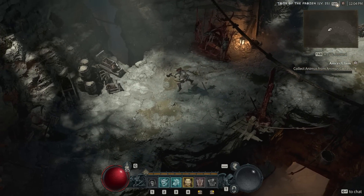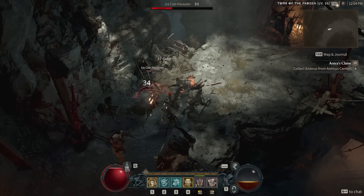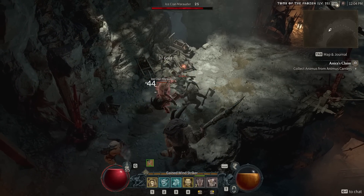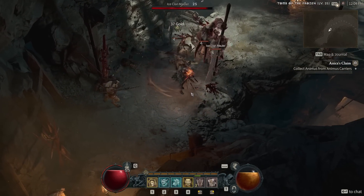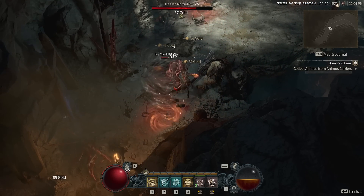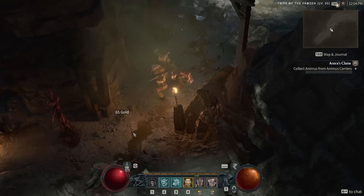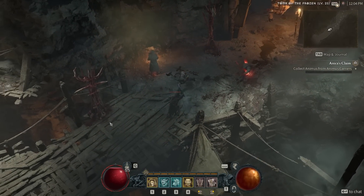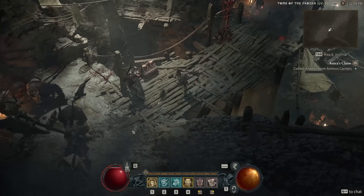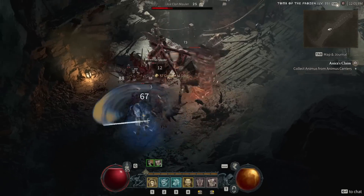Some of you may remember that earlier in the beta life cycle, I released a video trying to help others who felt their Barbarians were too squishy. We went over a build that was very, very tanky in hopes of just surviving long enough that we might be able to build something else. Well, I am here in this dungeon to fight as many enemies as possible to show you some of the capabilities of Whirlwind.